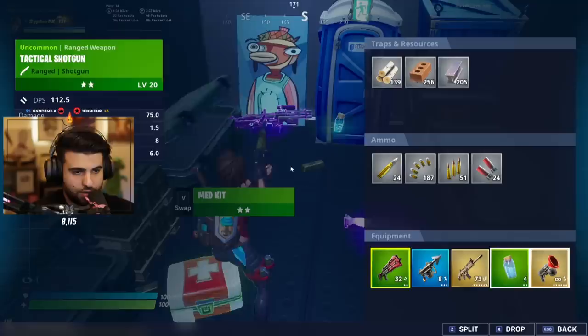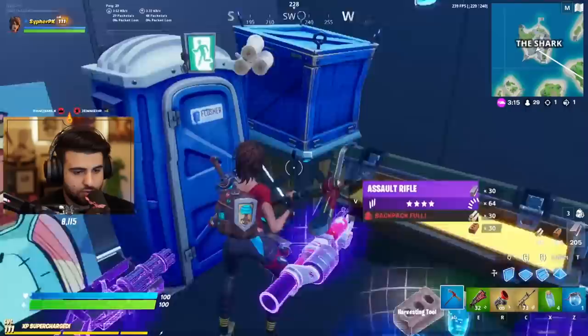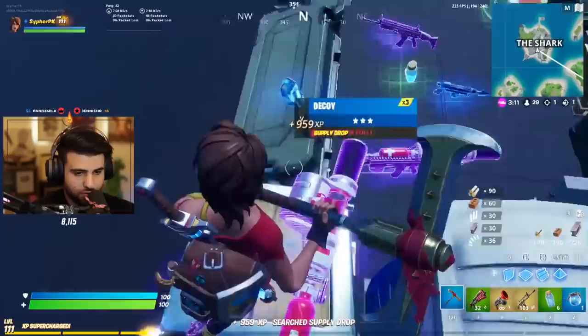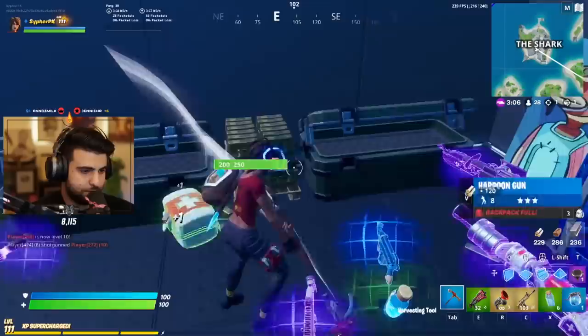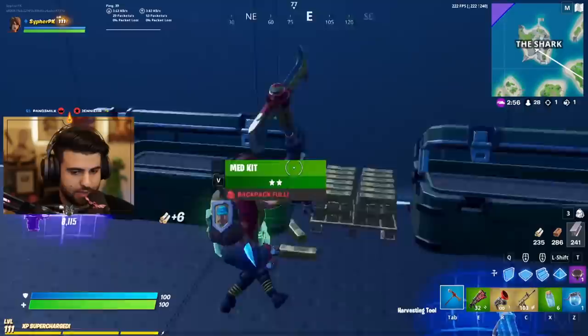Sometimes people like to wait on the opposite end of the escape route to try to catch you off guard, so you do got to be careful regarding that. Don't jump into the escape route because if you do, you can't come back through the same way. Make sure you loot up everything first, which we have. Then we have full shield, the scar, the tack. So that's how you do it — now we're fully kitted.